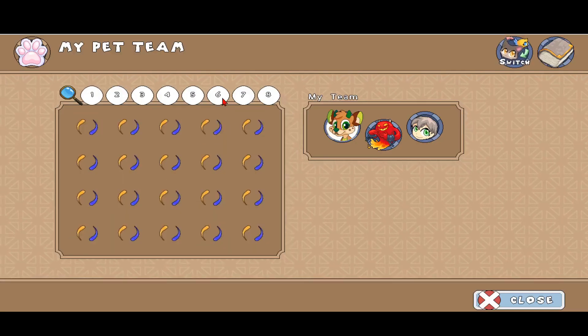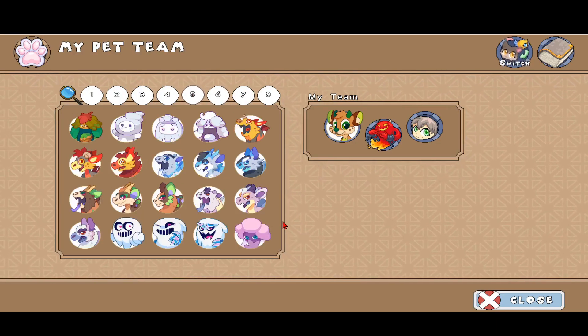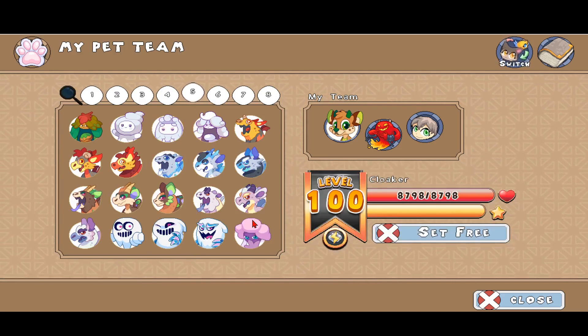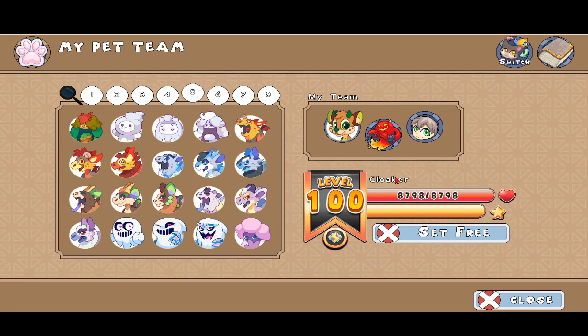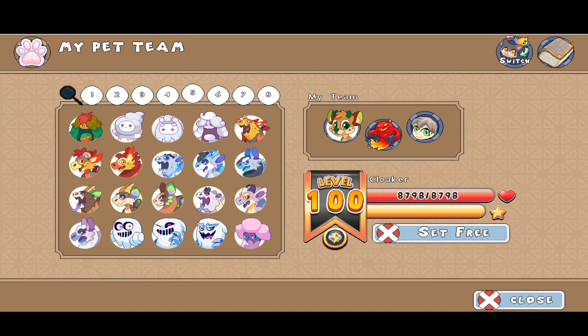Here's what this pet looks like — it is this purple pet. Prodigy actually changed it before; it used to look really creepy with white green eyes. Now it looks like this, it's much cuter, and it has 8790 health at level 100.